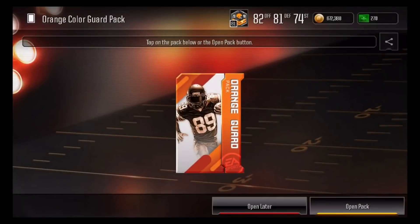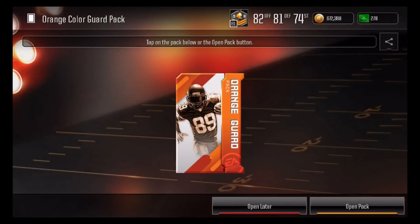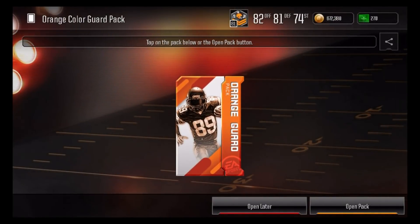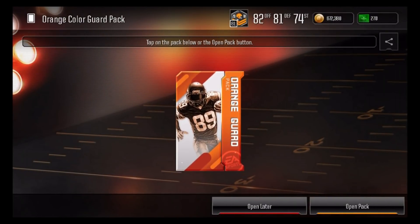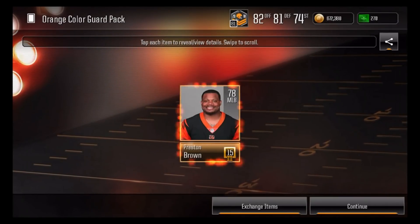I'm going to try and pull a Telvin Smith right now, hopefully. Let's see. But yeah, it has a lot of big potential. People have been telling me about pulling two Frank Gores in 7 packs and stuff like that — getting really, really lucky.